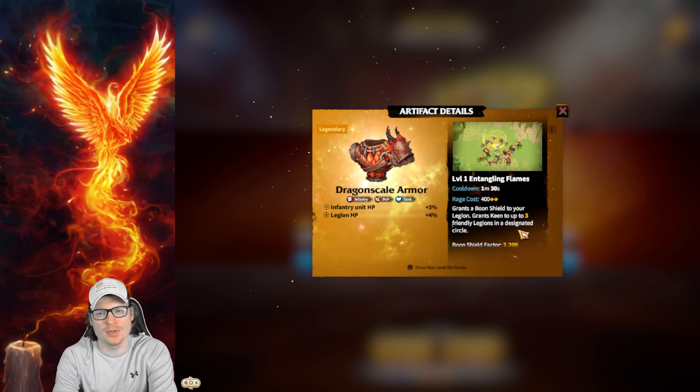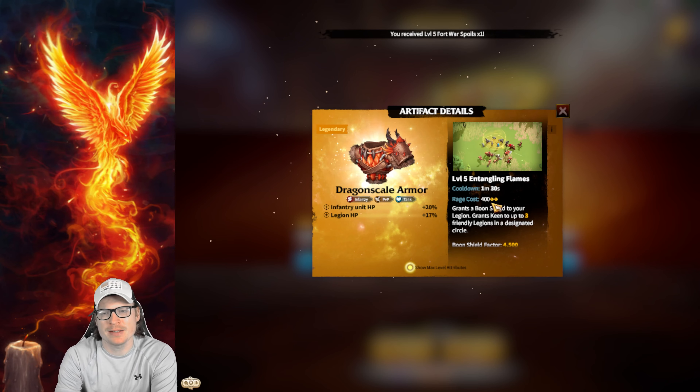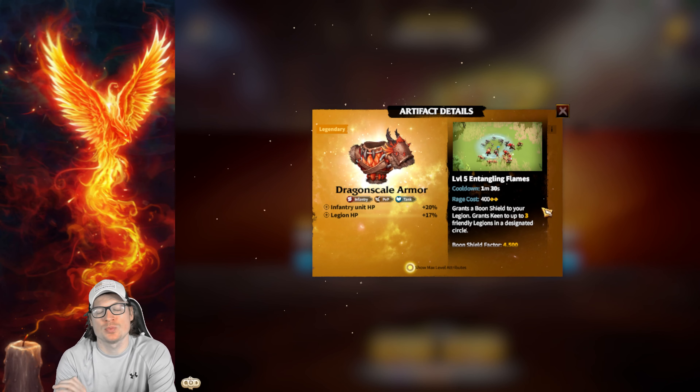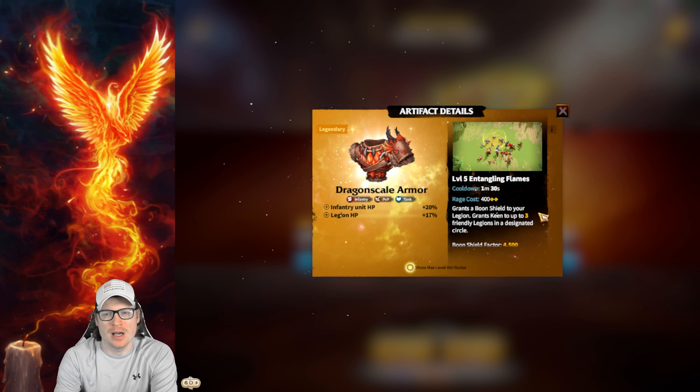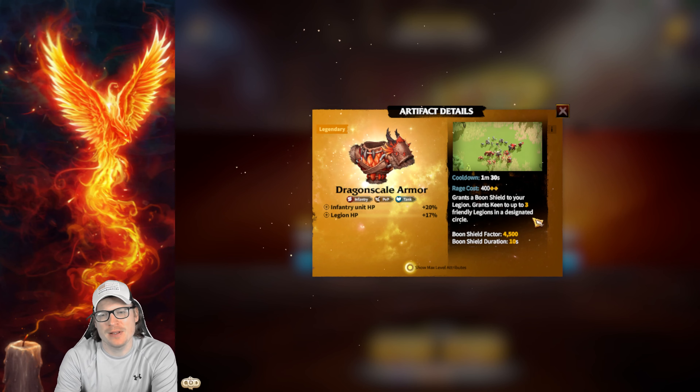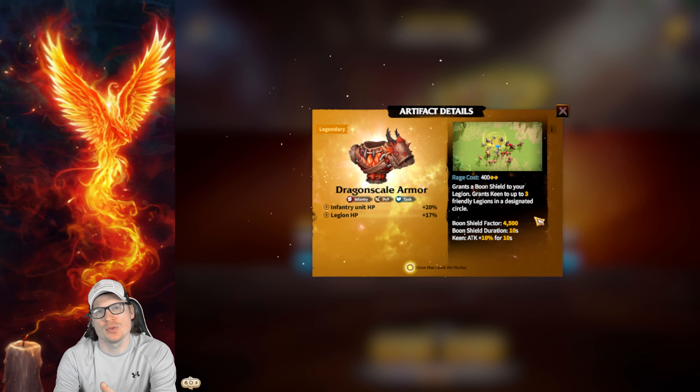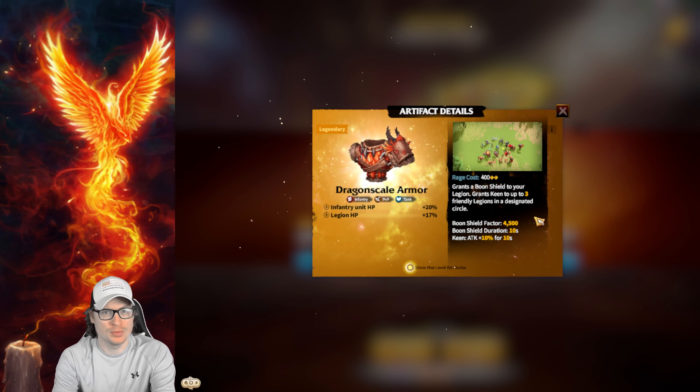Let's take a look at what the skill does. At max, it has a really low Rage cost — 400, which is really low and really great. It's going to grant you a Boon Shield and also grant Keen to three friendly legions in the designated circle. So it gives an attack bonus to those around you as well as a Shield.